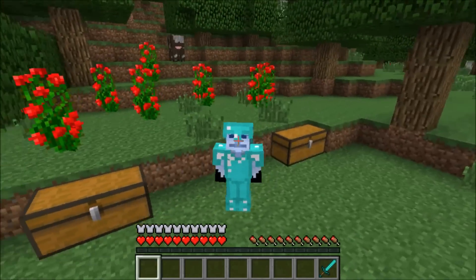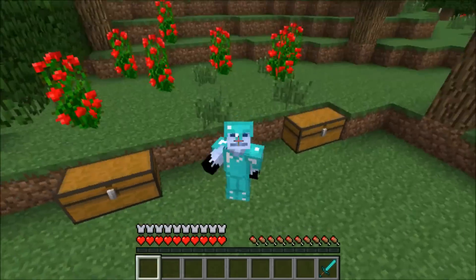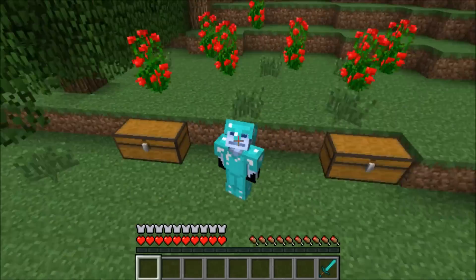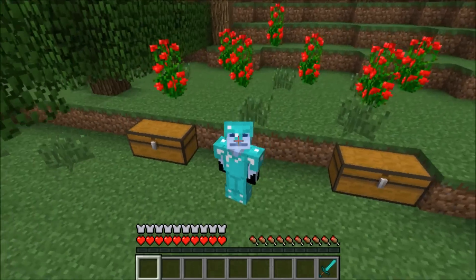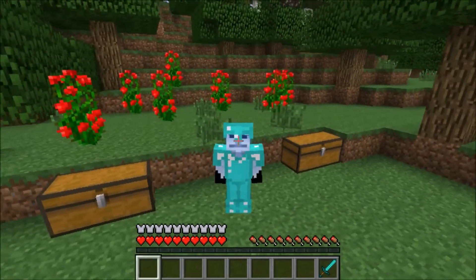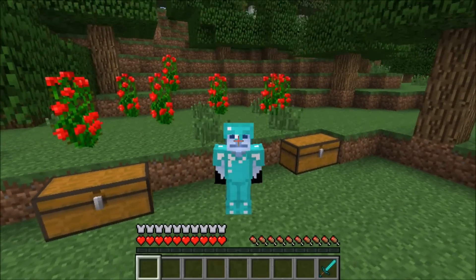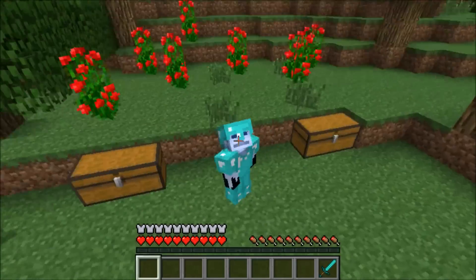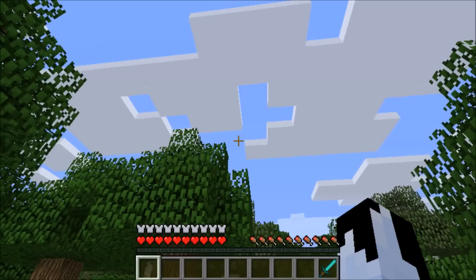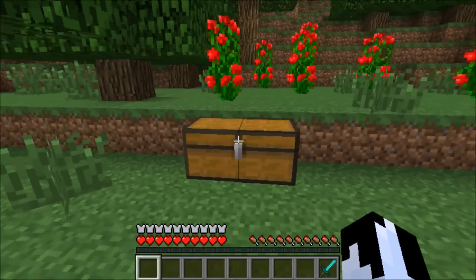Hey guys, welcome back to another video with your main man Smooth Mark. In today's video I'll be showing you an absolutely amazing Minecraft mod that adds the Five Nights at Freddy's dimension into your Minecraft. If you want to go there yourself, the mod is called the Any Dimension Mod. I also downloaded another mod that adds the Five Nights at Freddy's characters, and if you want to fight them the mod is called the Five Nights at Freddy's Mod. Both mods are amazing, but even better combined. Everything you need is inside this one chest right here.